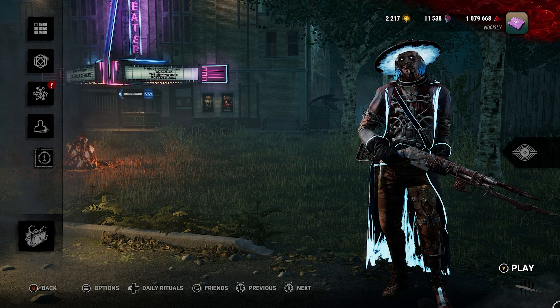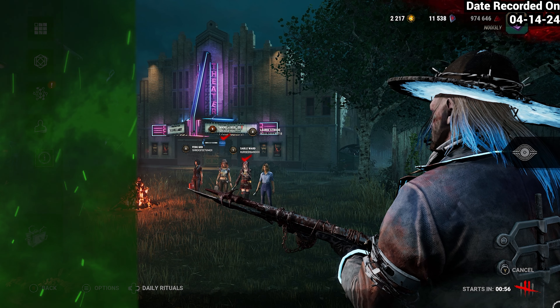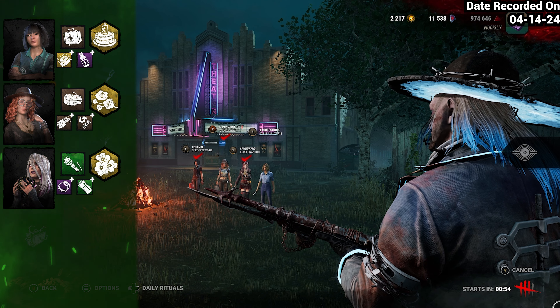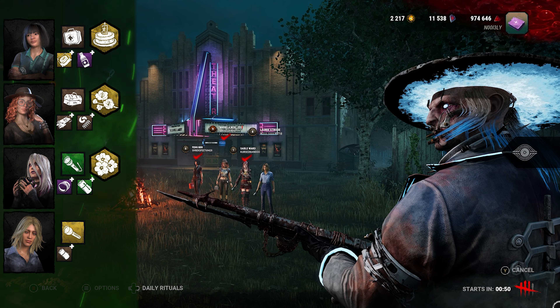I don't normally do well with him, I do miss a lot of my shots, but it's something I'm trying to get better with. With most killers, I want to be okay with all of them, or at least have a really good understanding of how every single killer works. I already have an understanding of how they all work, but actually putting it into practice is something I do struggle with a lot, and Deathslinger's one of those killers.